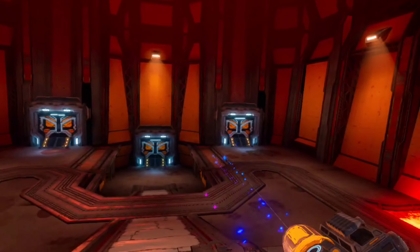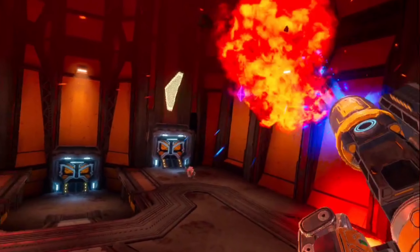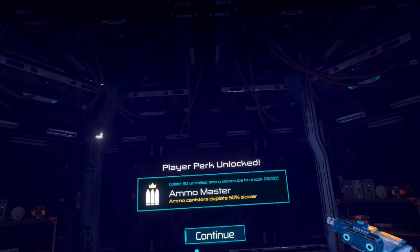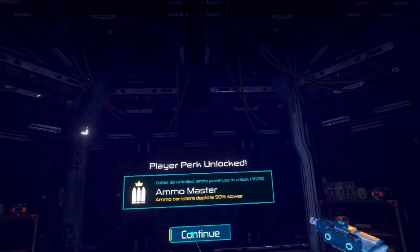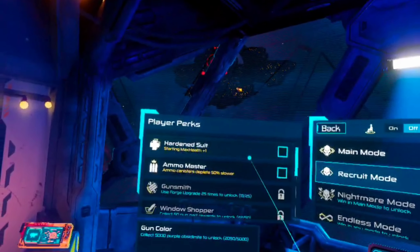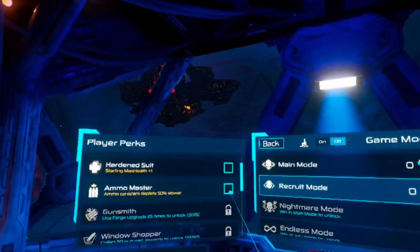We have literally one more health. Ammo master — ammo canister depletes 50% slower. I didn't even know there was ammo for the canister — I did not know that at all, honestly. Ammo canister depletes 50% slower.